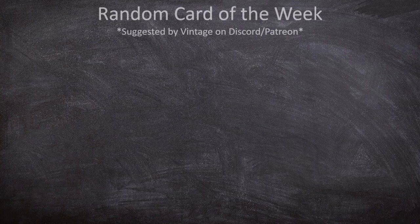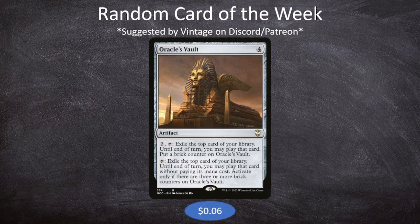This week our random card was suggested by Vintage over on Discord and Patreon, and that card is Oracle's Vault. Oracle's Vault is four mana for an artifact. You can pay two and tap it to exile the top card of your library — until end of turn you may play that card — and put a brick counter on it. Or tap to exile the top card and play it without paying its mana cost, but only if there are three or more brick counters on Oracle's Vault.